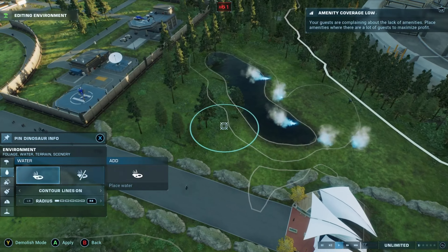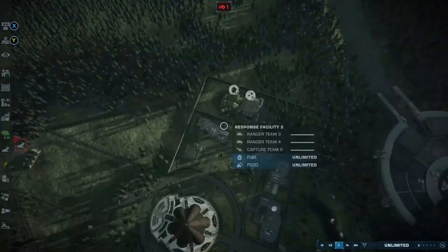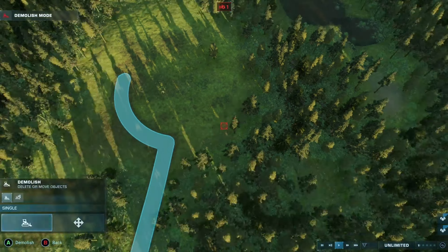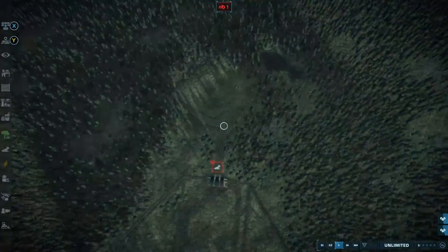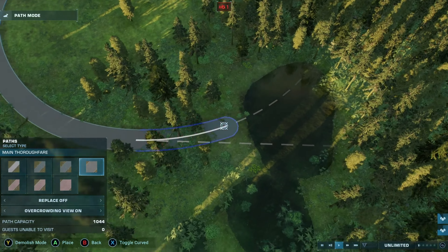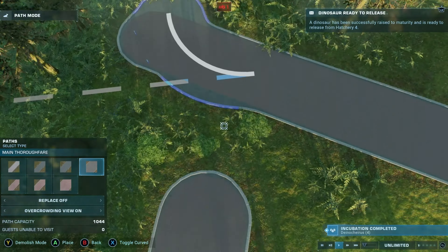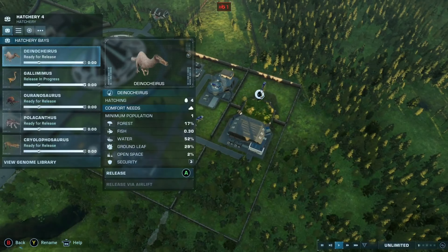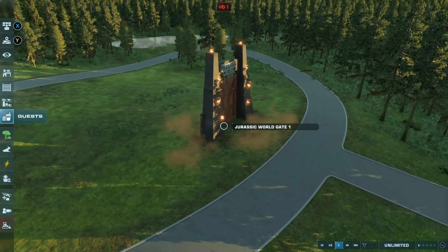As I always say, Jurassic Park was a theme park, not a zoo. And right now, our parks feel like zoos. The zipline was a really good attraction that they added, and if they add more attractions like that, the game will improve significantly. I wouldn't be surprised if we get more attractions in future updates — in JW2's anniversary we got the zipline, and now in update 6 we got the viewing log and the viewing dome. Some attractions that would be nice to see would be a river tour, a roller coaster, ferris wheel, etc.